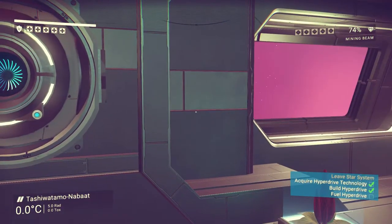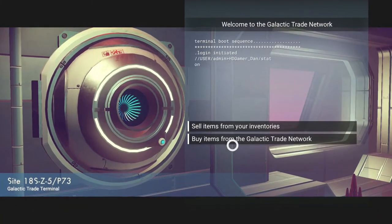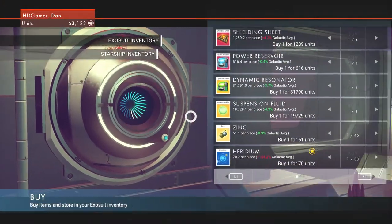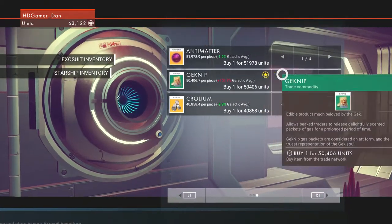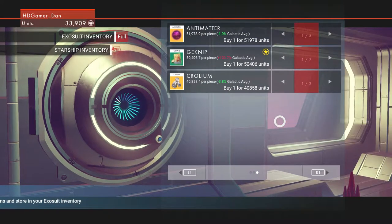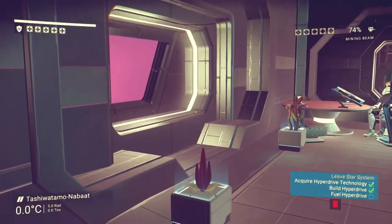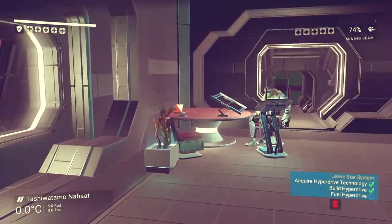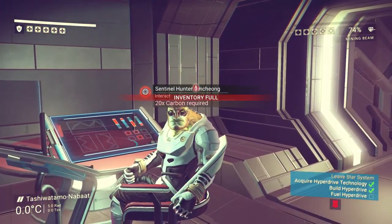I just want to check we're doing the right thing — I don't want to waste 53,000 units. We need a warp cell, and to get the warp cell we need antimatter and Thanium. So we're going to have to go get some Thanium. Antimatter — here we go, they've got four of them. We need Thanium — okay, let's go get some Thanium.